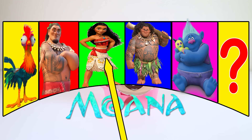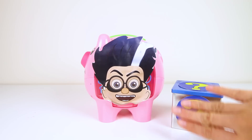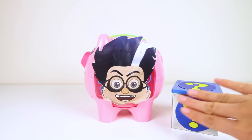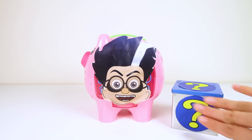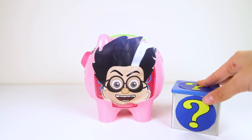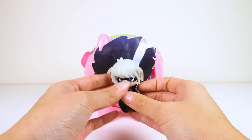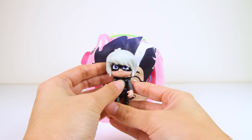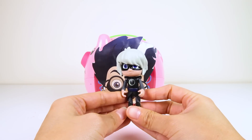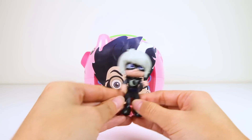Let's spin the wheel again! Who do you think it will land on next? And it's the mystery character! We already know the mystery character is a villain from PJ Masks who likes moths and drives a Luna board! Let's open our mystery box and find out who it is! It's Luna Girl! Did you guess it right? Luna Girl is a villain who gets mad when she doesn't get her way! She rides around on her Luna board with the moths by her side. She has a black costume and white hair!